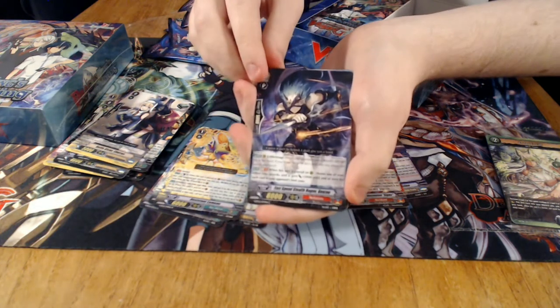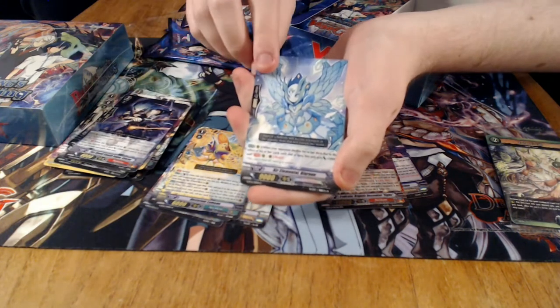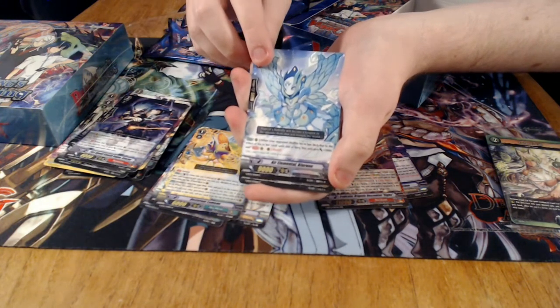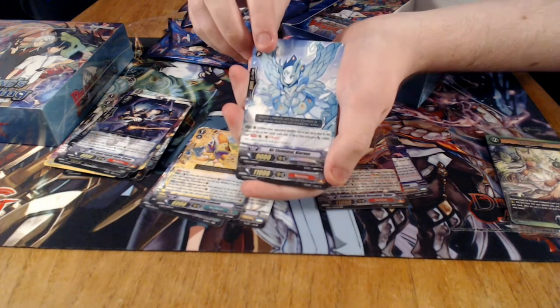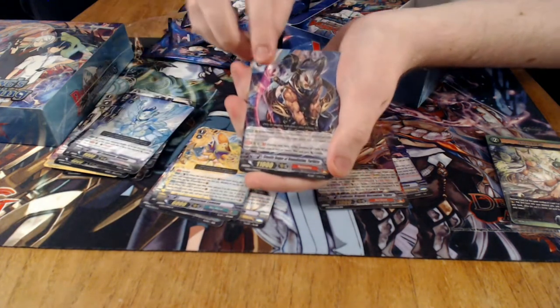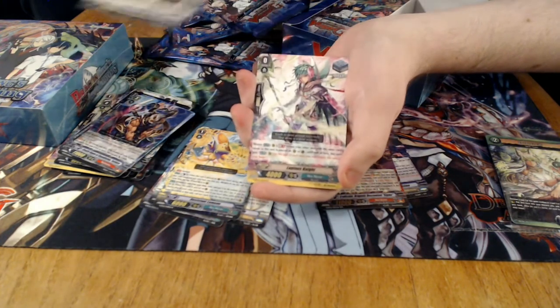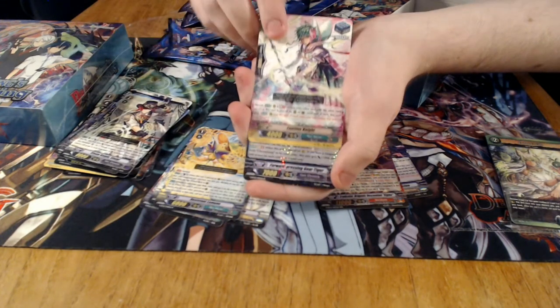Then we have some After Image support. New Krayla Mental — I'm not really sure how best to apply this card, but it gains 5k when your deck is shuffled. Another new Inubitama card. Gears. Bloom stands.